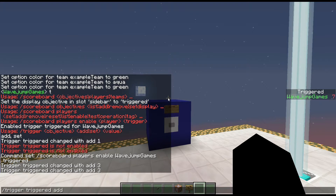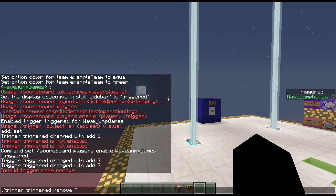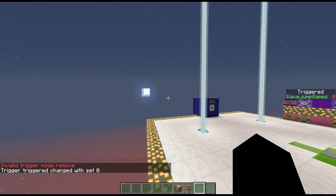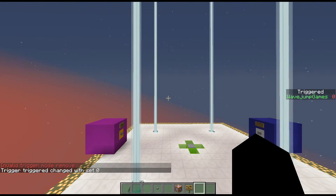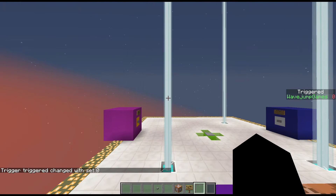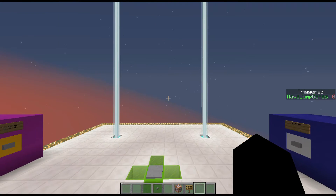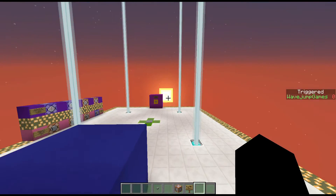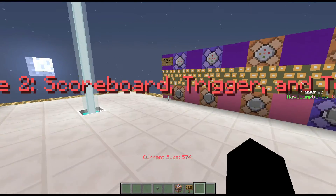So what I'm going to do is take a repeating command block that is always active and enable the triggered objective constantly for myself. Now I can constantly change my score. I could do trigger triggered set zero, for example. It's a fairly simple command in itself but requires a little setup to get working.